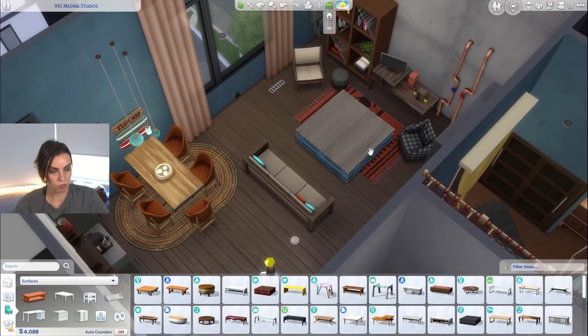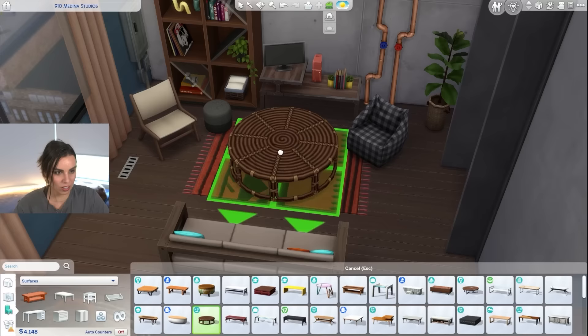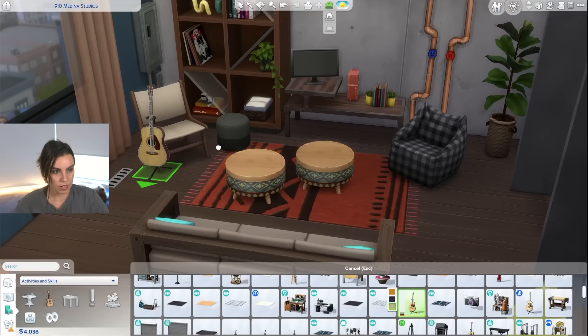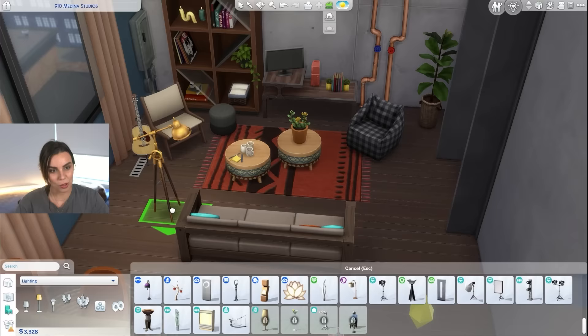How big are we willing to go for a coffee table? This is too big for this space — it's too much. I wish we could use this. Sometimes it's nice to just go with something really simple. This space is definitely feeling like we need a guitar here. Nice flower there. And we need a lamp. Oh my gosh, I haven't used this base game lamp for years — what a throwback. That takes me back to 2014.